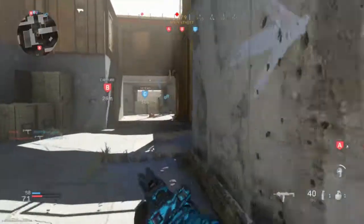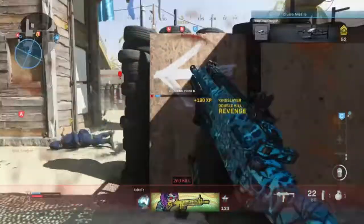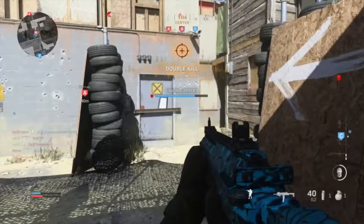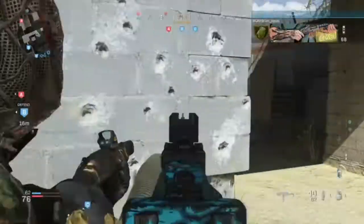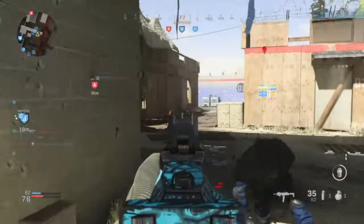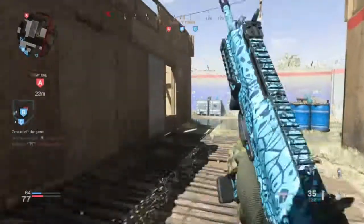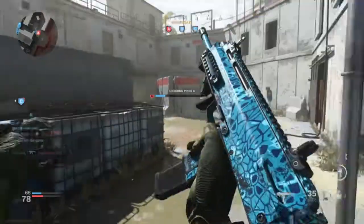We have a patch for challenges — a general fix for the UI and challenge state getting out of sync. So basically, let's say you've got to do 10 headshots and you're on 9, needing just one more, but the challenge status says you only have 4. I've come across this myself — it's kind of annoying, thinking you're not making any progress when you actually are. Thankfully that's been fixed so we can keep track of our challenges more easily.